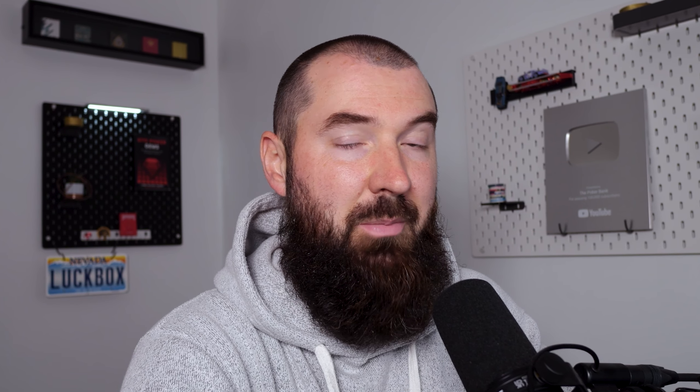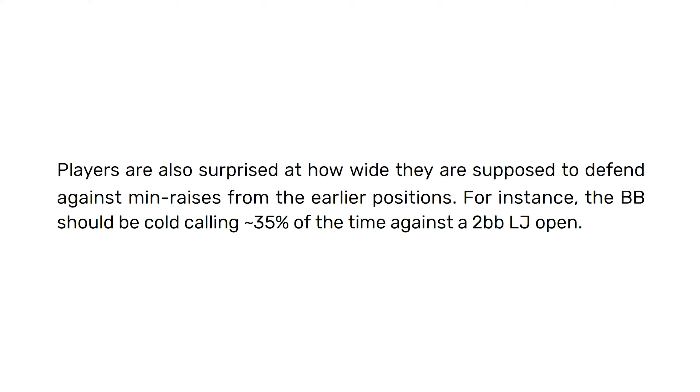Comparing these two formations, two major things stand out. First, against smaller raise sizes we should fold a lot less, and fold a lot more against larger raise sizes — even just talking about the difference of a single big blind. Second, three-bet frequencies remain fairly static, so continuance is modified mostly through calling ranges. Most players are surprised with how wide they're supposed to defend against min-raises even from earlier positions. In the big blind versus under-the-gun scenario, hero should still be defending about 35% of the time against a min-raise from UTG — probably a lot wider than you ever would have thought.